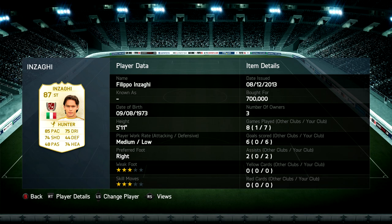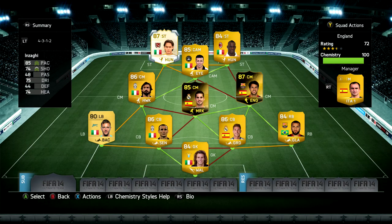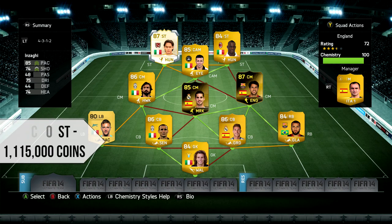Inzaghi is our legend in this legend squad builder today and I really wanted good things from him. He's got 85 pace, 75 dribbling, 74 shooting, 74 heading - not great stats, very pacey but it's kind of like in-form silver stats. He does have really high finishing though. I paid 700k for him and I struggled to even score a goal a game. Maybe paired with someone like Vieri he might do better, but the squad looks really good overall - just perhaps a different formation would have worked slightly better.